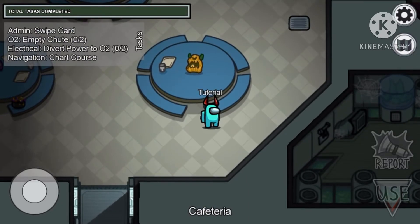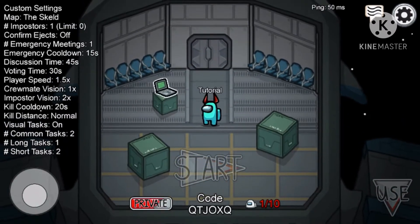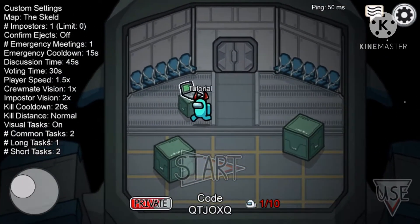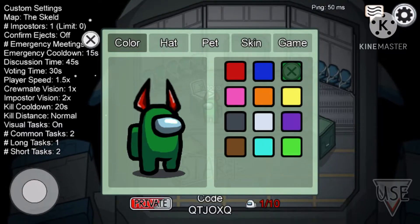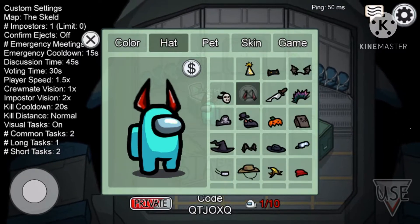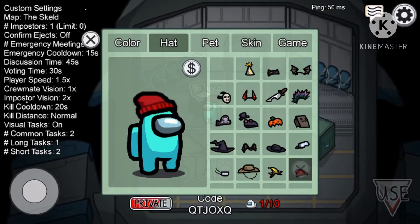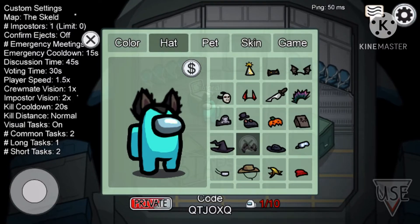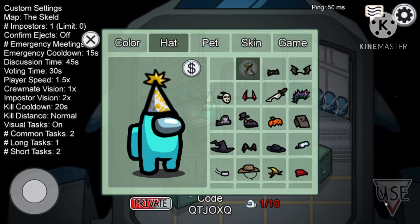Now we're going to move on to customizing your character. When you start a new game you're going to be put in a lobby area. You're going to want to go over to the laptop and you can customize your color to be anything you want. If it has an X over it, that means someone else is using it and you can't use it yourself. These are the hats — you can use whichever one you want. There are also pets, skins, and game settings, but those all cost money.